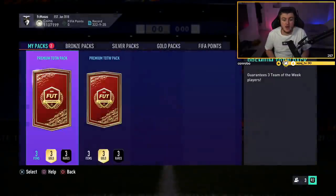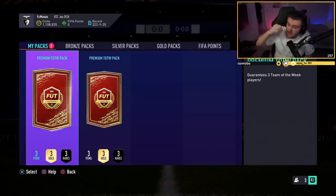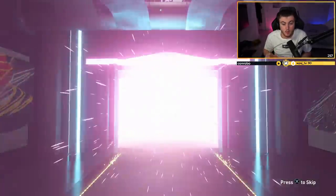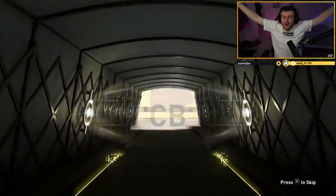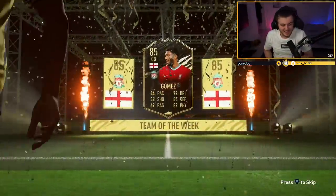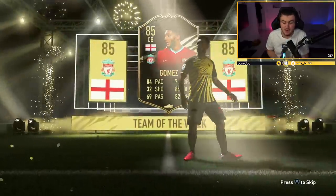But two Team of the Week packs now - we want to see walkouts. In terms of the Team of the Week, the three players you want to see are Joe Gomez, Valverde, and Zaha. Paulinho's apparently extinct at about 130k. Kimmich would be quite nice as well. Walkout! Good start - big nation! English! Joe Gomez! Let's go! That is what you love to see - that's 450 to 500k made just in the first Team of the Week pack alone.